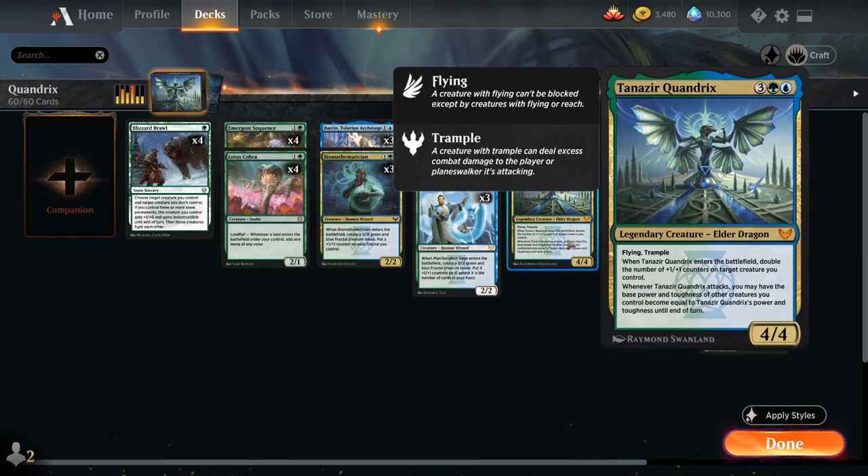Another centerpiece is Tanazir Quandrix, a five-mana 4/4 legendary elder dragon with flying and trample. Whenever Tanazir enters the battlefield, double the number of +1/+1 counters on target creature you control. And whenever Tanazir attacks, you may have the base power and toughness of other creatures you control become equal to Tanazir's power and toughness until end of turn.